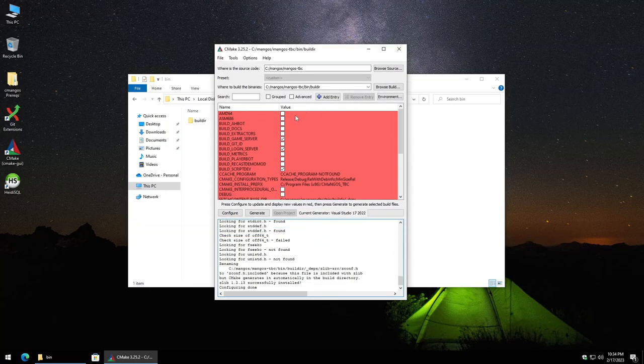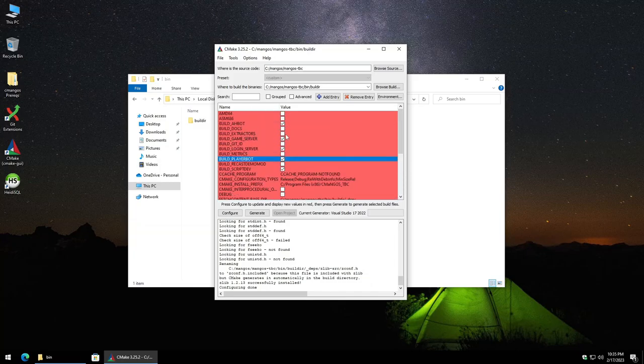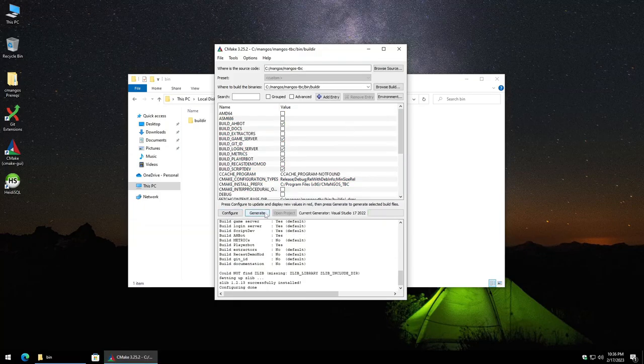In the CMake options you can select a few things. For this video we're going to enable the Auction House Bot modification and the Player Bot modification. Even though we're checking them here, it doesn't necessarily mean they'll be enabled — you can always toggle them on or off later. We are not going to build the extractors because I'll have a link in the description to pre-built files to speed up the entire process. With everything selected, click Configure again — it's no longer red, that's good. Now click Generate.